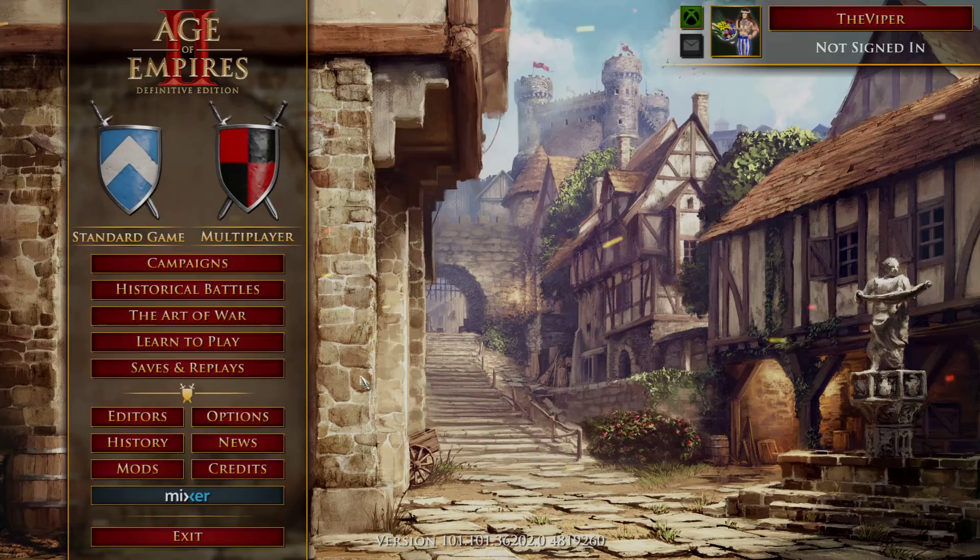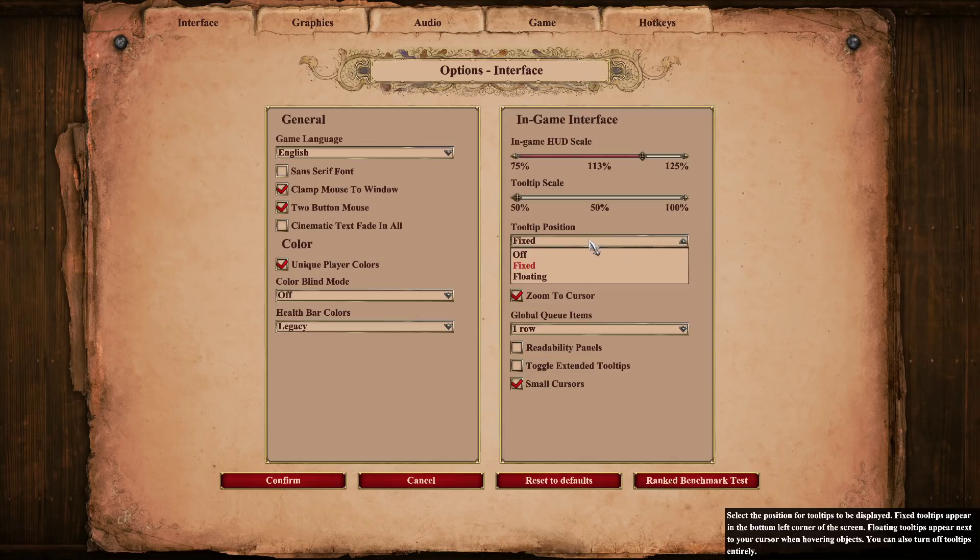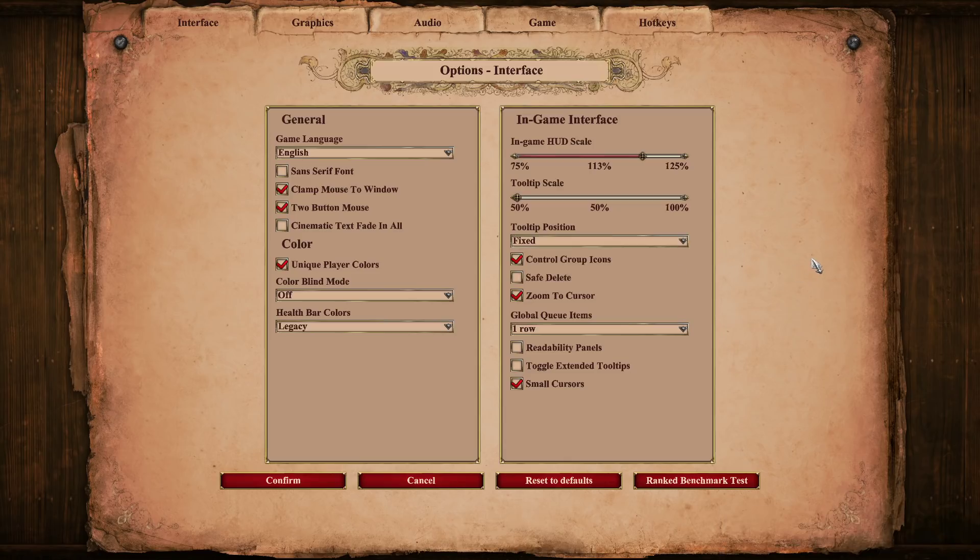I'm going to quickly jump now and show you my settings as well. We have interface. I'm probably going to go quite quickly through this because each to their own, right? You can copy me completely if you want. Like this tooltip position — it pretty much makes sure the text in the bottom right shows up. I still have it because there are still some things I need to see. I don't remember the cost of every single upgrade in the game or every single unit by heart. So sometimes I need to be able to see that. I put it to the smallest scale possible, so I think it's fine.